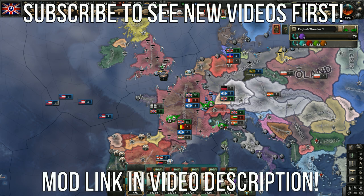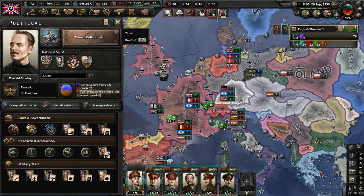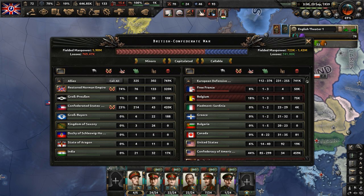Hello y'all. Welcome to part five of my Fascist England playthrough in the Hearts of Iron 4 mod Focus Trees for Releasable Nations. In part four, the conflict now known as the British Confederate War commenced between the Allies and the European Defensive League.